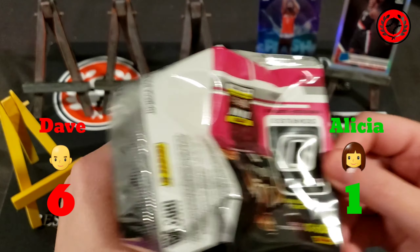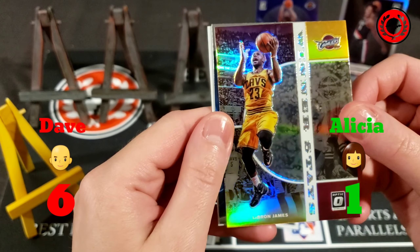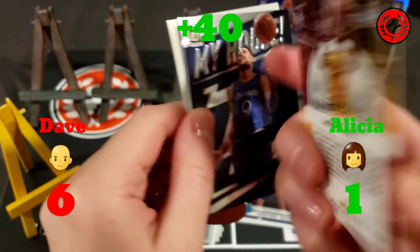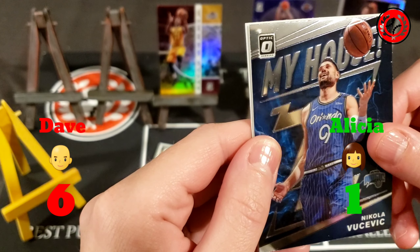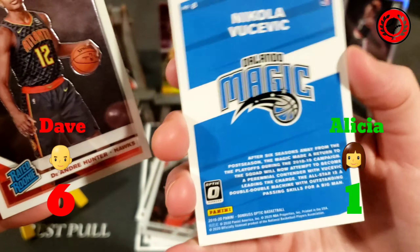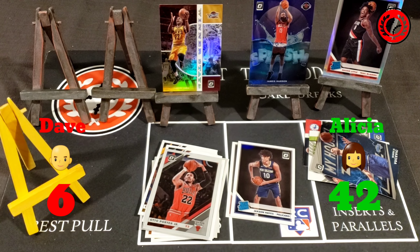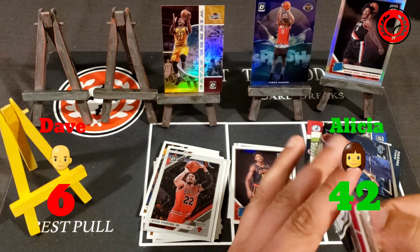Alicia might have something good on the back of her next pack too. Auto Porter Jr. is first out, then — wow — a LeBron James Winner Stays card in his Mavs uniform, and that is definitely a prism silver! That's the hit of this episode — LeBron James times five for the prism, so 40 points. Nikola Vucevic next, just a plain insert. Then DeAndre Hunter is the rated rookie. That's 41 points out of that round, bringing Alicia's score to 42.